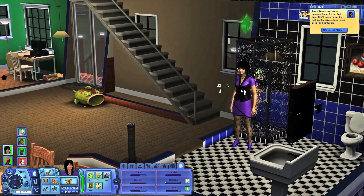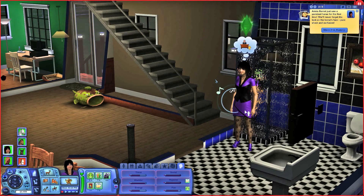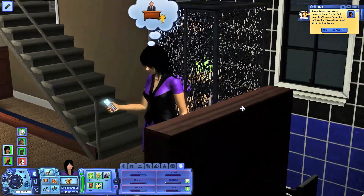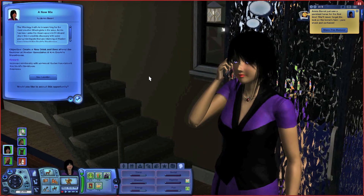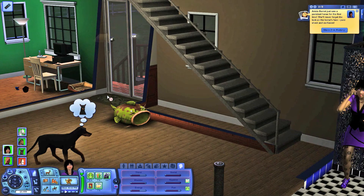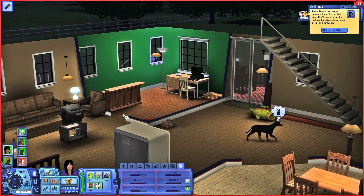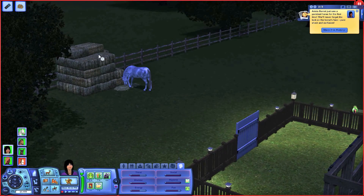Now that you're free, answer the cell phone. Wait, there it is. I'm blind! Answer the cell phone. Yes? Who is it? A new mix — create a new drink, then attend the seminar. No. Because unfortunately, we can't make drinks with this drink bar, so I'm gonna have to hold off on that while I send her outside to scatter some more hay.